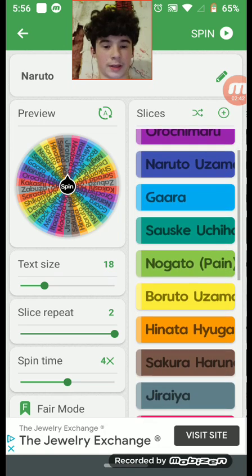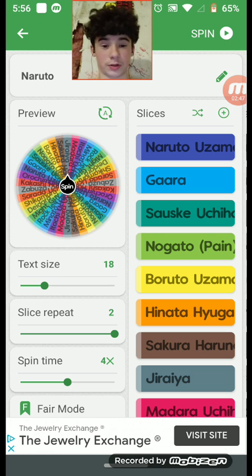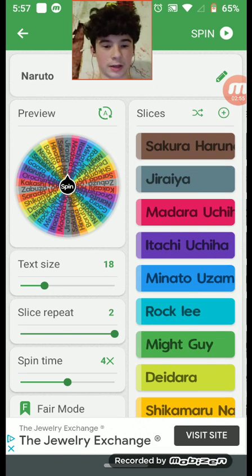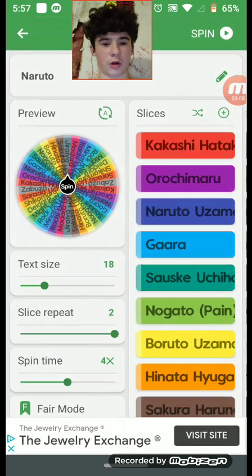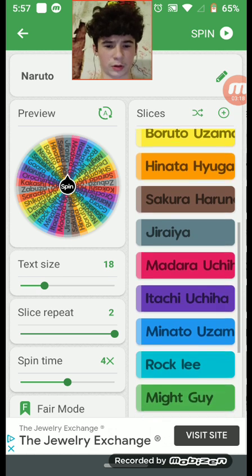We also have Hinata Hyuga, Sakura Haruno, Jiraiya, Madara Uchiha, Itachi Uchiha, Minato Uzumaki, Deidara, Shikamaru, Sarada Uchiha, and Zabuza. Most of these characters are from the original Naruto, except for Boruto and possibly Madara.